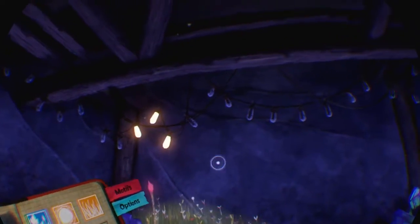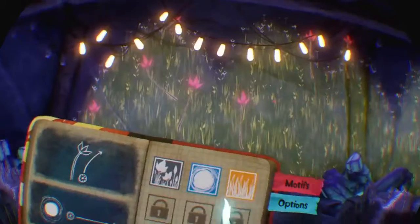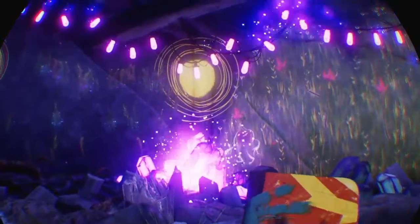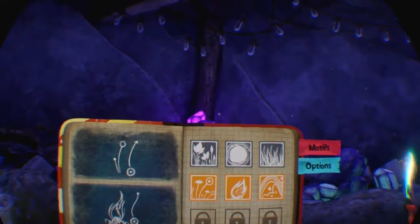On va faire monter des petits motifs pour allumer nos petites ampoules. Là on a le soleil. Quand on tire vers nous, on peut le grossir, et quand on pousse, on le rétrécit — vous voyez, on va mettre un gros soleil. Et là c'est toutes les herbes. On va remettre un soleil là. C'est vraiment très beau. À savoir que je joue sur PS4 normal, et c'est déjà vraiment très bien.